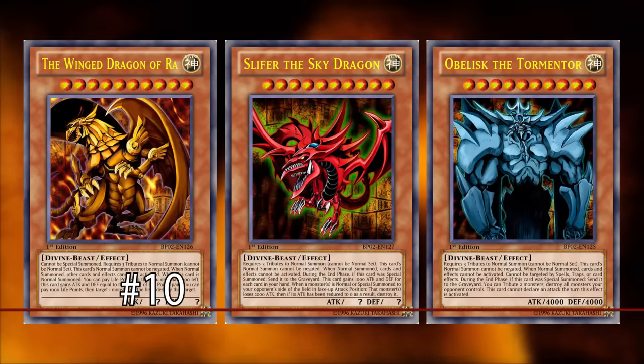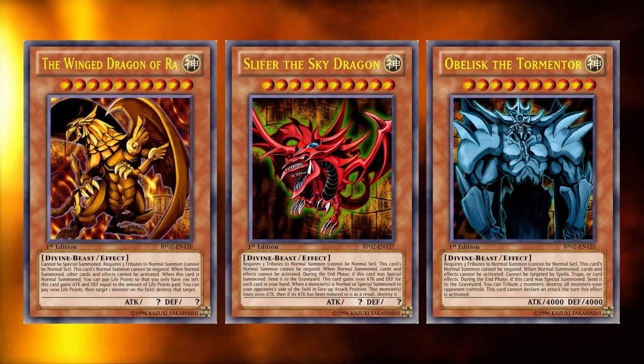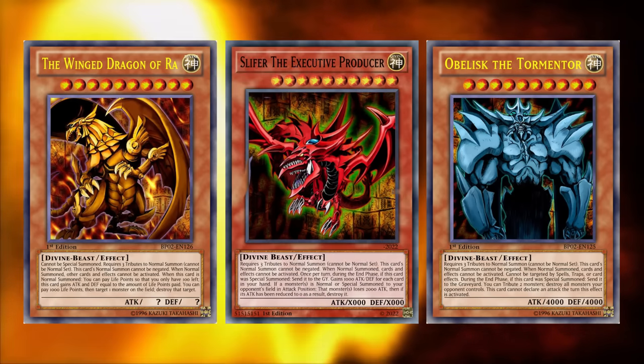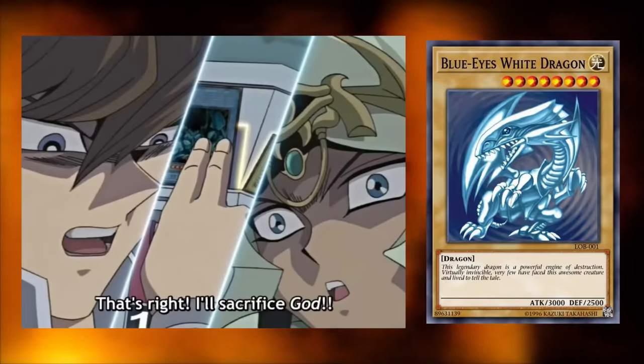And descending from the heavens at number 10 are the Egyptian God cards: Obelisk the Tormentor, Slifer the Sky Dragon, and the Winged Dragon of Ra. If you're a fan of Yu-Gi-Oh memes, you might know these cards better as Slifer the Executive Producer, Mega Ultra Chicken, and the God that Kaiba would sacrifice in order to summon the Blue-Eyes White Dragon and change his future.